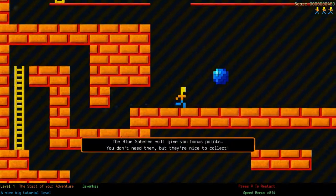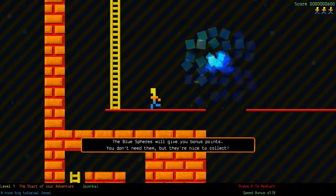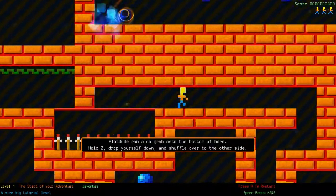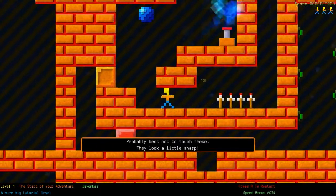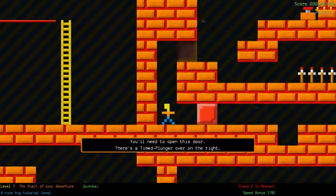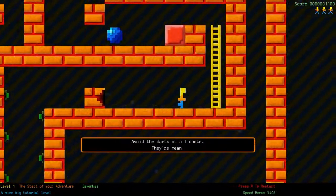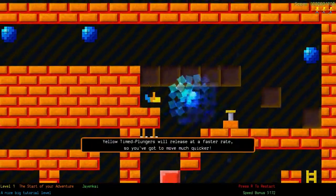Up and down make you climb ladders - don't worry about falling. Blue spheres will give you bonus points; you don't have to grab them of course. And this guy is a plat dude. Sharp looking spikes, so we'll just hop past them. Time plunger, which is essentially a switch that opens for a limited amount of time. That's a block. These are vines that we can use to climb up. That's a very nasty looking shooting thing.